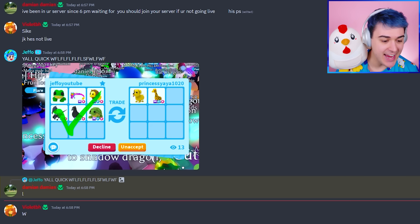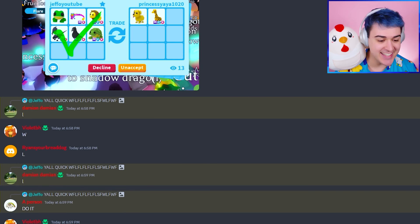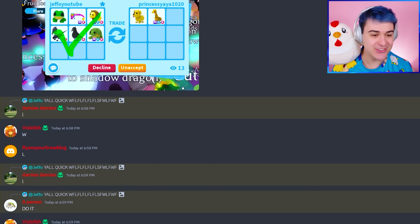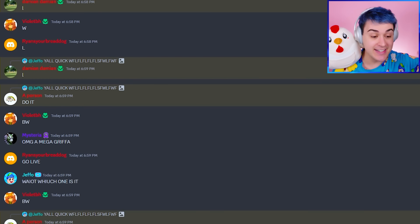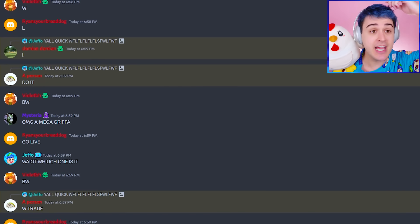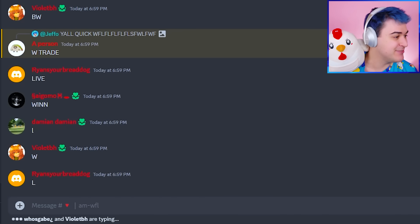We got two people saying L, and then two people saying W. Which one is it? I need to know. I thought that this was a good trade. Someone says big win, W trade. Now we got people saying win. Damien says lose, though. Is this gonna be another bad trade by me?